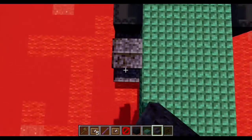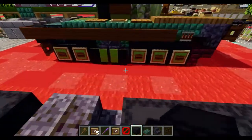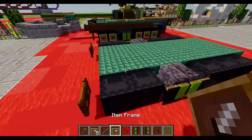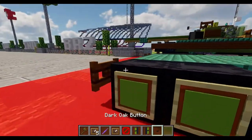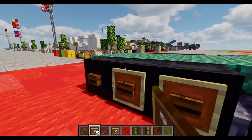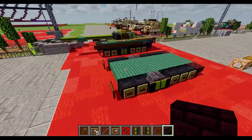Now behind the shulker boxes, two blackstone stairs facing towards each other, and then three black shulker boxes behind. We're going to need one bare road wheel on the stairs, and on the shulker boxes we're going to use normal iron frames with a green stained glass pane and a dark oak button inside. And lastly, behind the shulker boxes we'll place an upside down dead brick stair, and with that done we can move on to layer two.